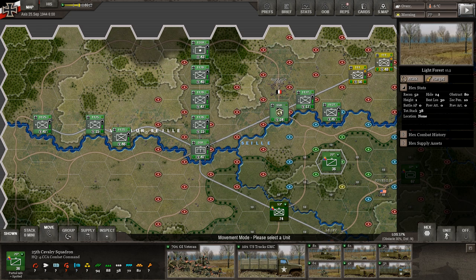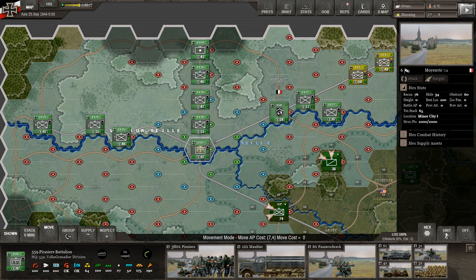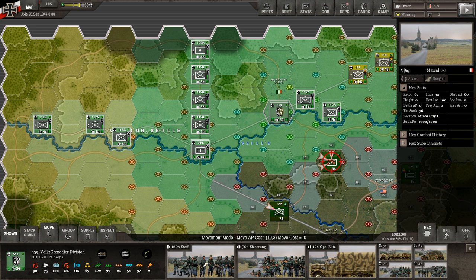The other thing to note about hexes is the total stack. Right now this hex shows 76. You can't have over 200 — that's the stacking limit. At 200, I can't remember if you just can't move in there or if it's a penalty, but the stacking is 200. We're well within that. I want to move the headquarters down here into Moyanovic. The stack there is 65, so we have plenty of room.